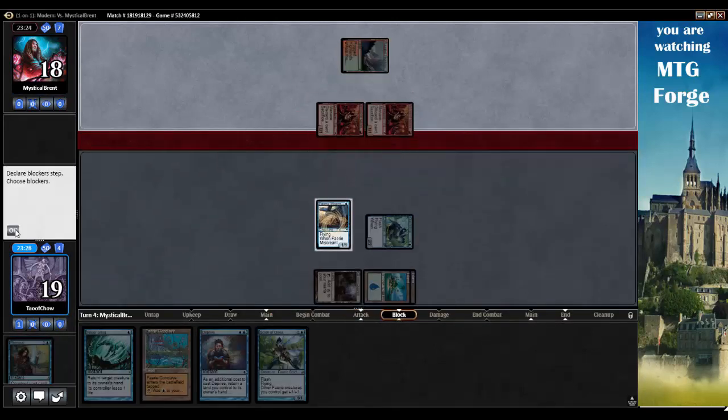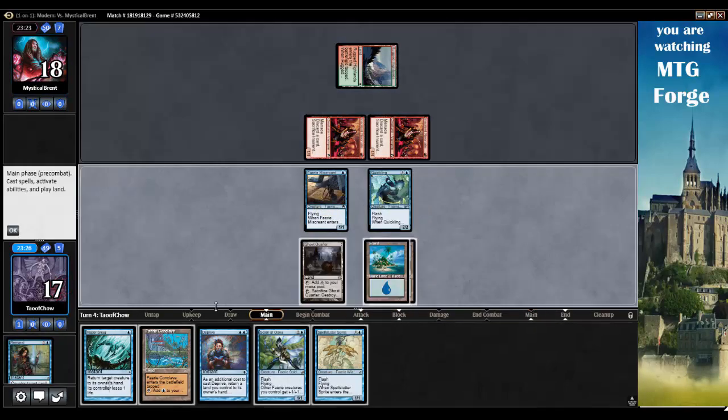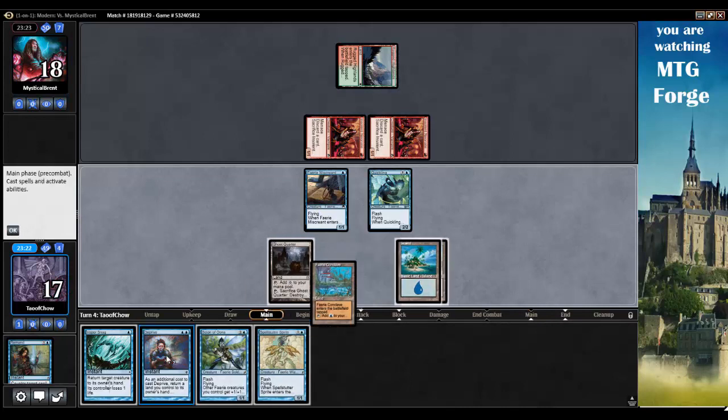We'll leave it. If I get out a Fairy Lord here, that's going to be pretty sweet. So we'll go Fairy Conclave. Do we just flash in Scion, or do we get in for extra? If I get in for extra, I get in for an extra 2 — so I do 5 instead of 3. I think I just hold it up here. I think I just swing for 2.